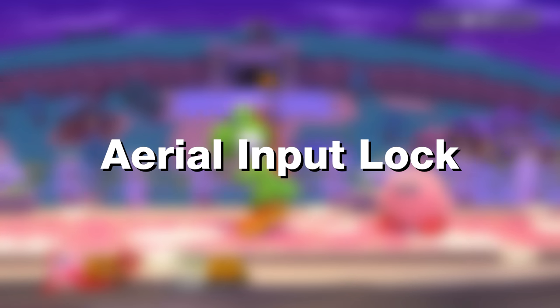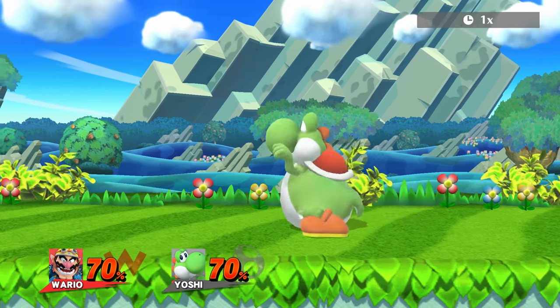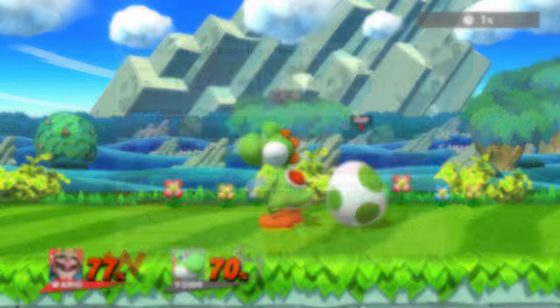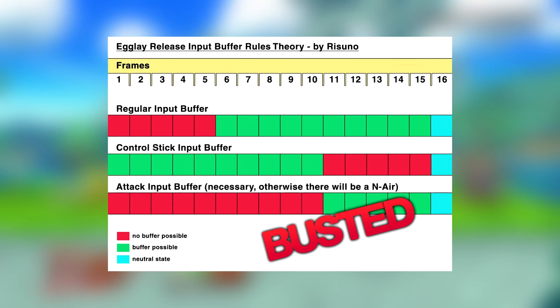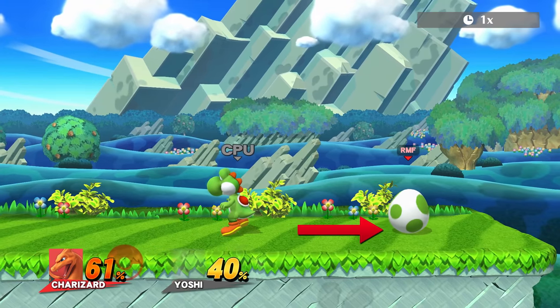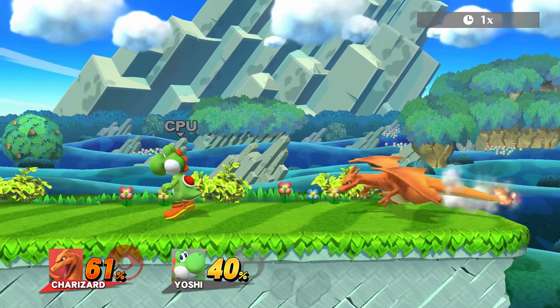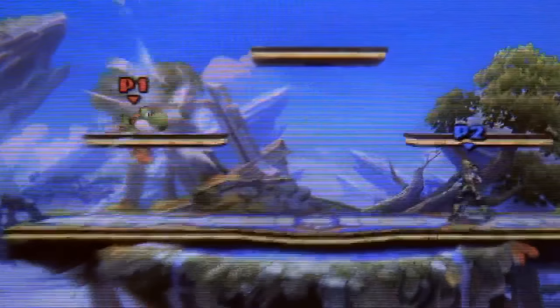The name will make sense as soon as I finish explaining what it is and how it works. Since then I came up with a lot of theories. I thought about an own time frame at the end of the Egglay that might reset the buffer inputs. I even tried if it had to do with touching the stage while being in the Egg. A week later, after almost giving up, I remembered something from the very beginnings of Smash 4.